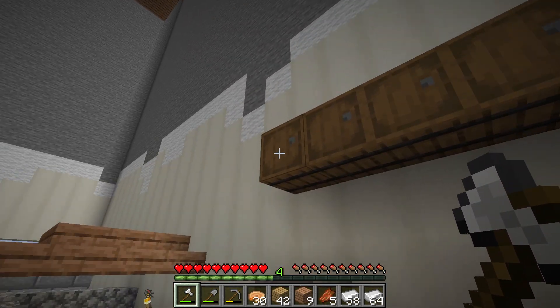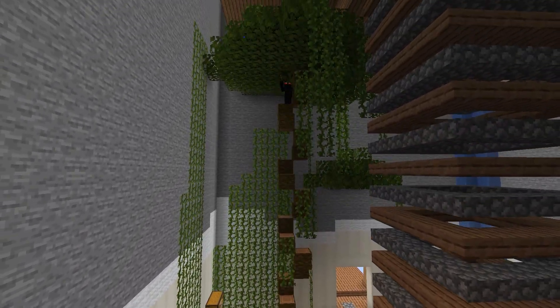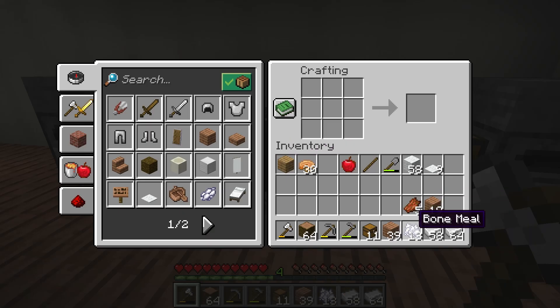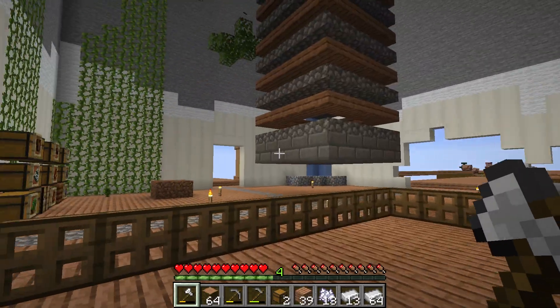I might be a little short on wood. There are now 11 chests in my inventory. We want some carpets, and then nine of these are gonna be hoppers. And look at that, I still have over a stack left.